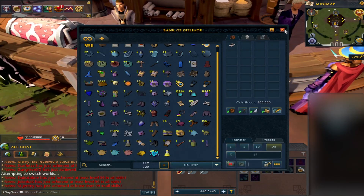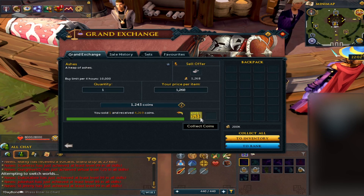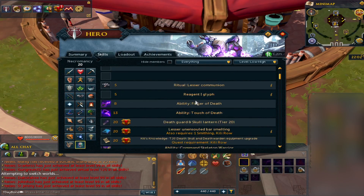In terms of money makers, just standard fire making can make you profit. By putting ashes on the Grand Exchange, they're currently selling for 4.2k and can sell as high as 5.2k. Not only that, we can look into the necromancy skill itself.